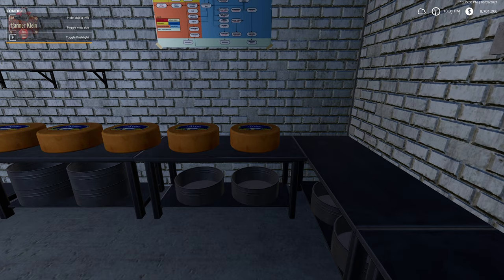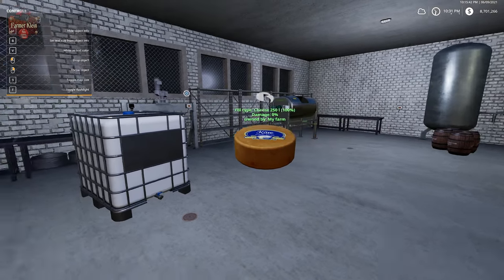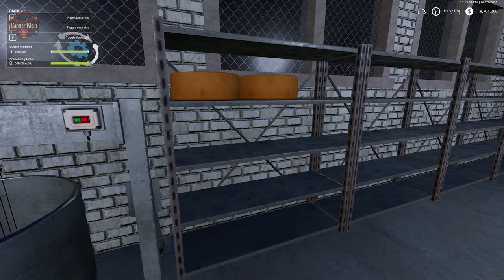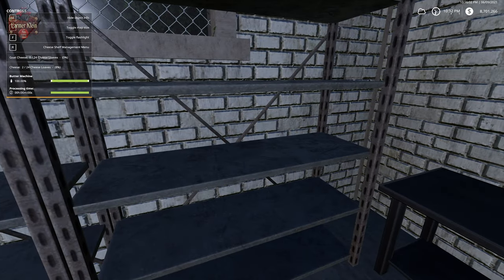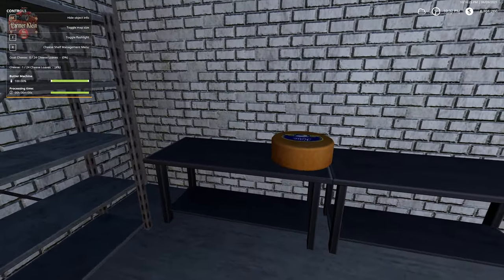We can do a couple of things with the cheese — we can sell it right away, or we can store it. This map has a cheese storage rack over here. We can place all seven cheese rounds in this rack. To get cheese out, walk to the corner for the R menu for cheese management. We have the choice of goat cheese or standard cheese, with storage for 24 loaves of each, and we can eject them.